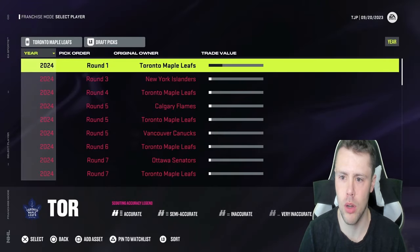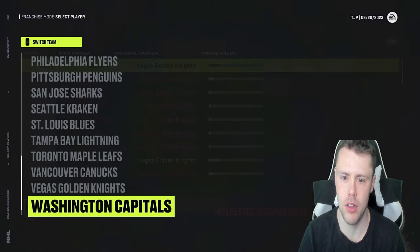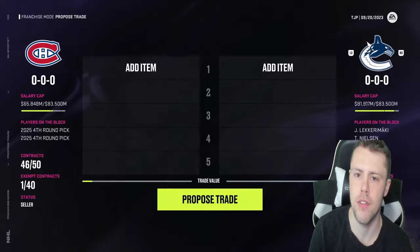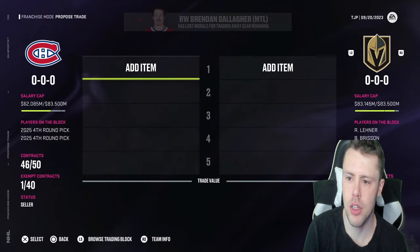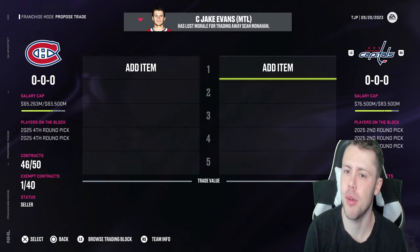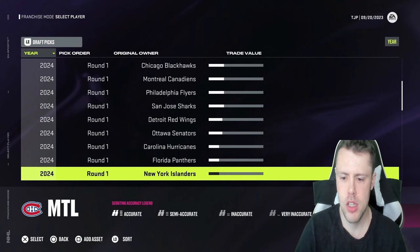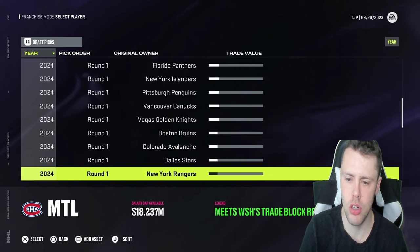I feel like some first rounds are going to be harder to trade for, so let me find the weak ones — the Canucks have a weak first round, the Golden Knights too, so let's get those guys first. A second and two third round picks to the Canucks got us their first round pick. Then a third, fourth, and fifth round pick to the Vegas Golden Knights got us a first round pick plus Colesar. Quick update: we have the Blackhawks, Canadiens, Flyers, Sharks, Red Wings, Senators, Hurricanes, Panthers, Islanders, Penguins, Canucks, Golden Knights, Bruins, Avalanche, Stars, Rangers, and Lightning picks.